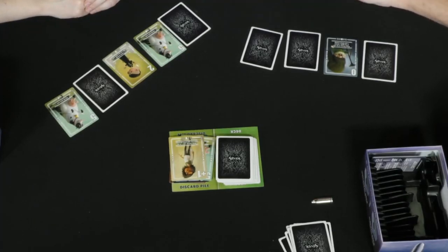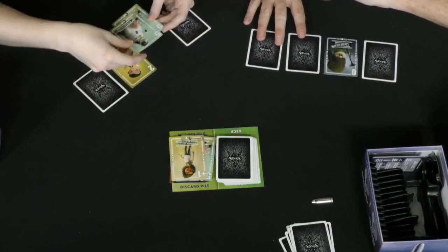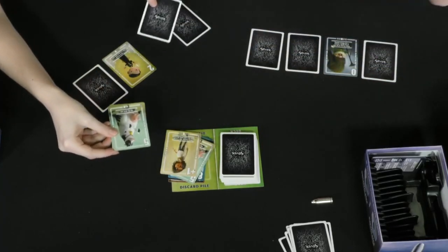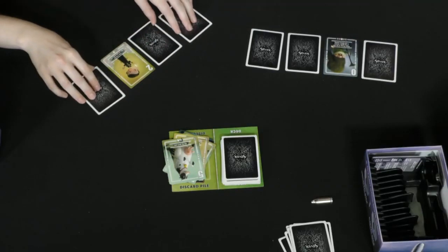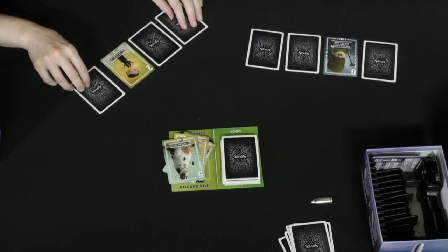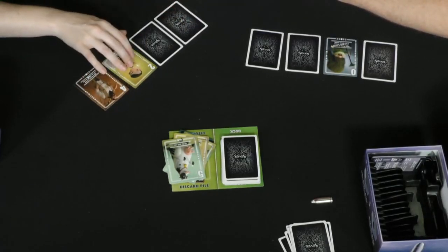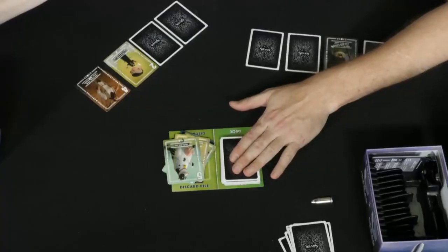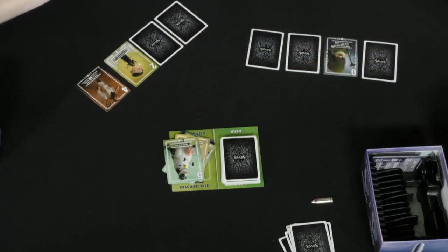I wish I still had it — kind of sad. Now I can discard two. The four card, when it's face up in your village, allows you to activate cards as you discard them. So if a card has a special power that you'd normally only use from the deck, you can actually use it when you discard it. That can be really handy.